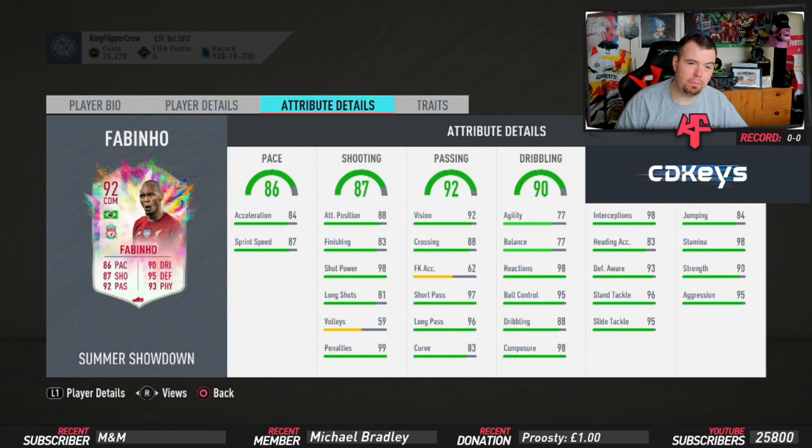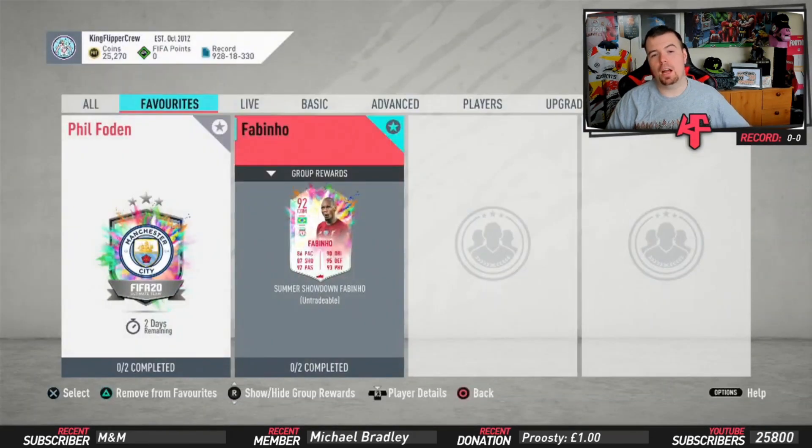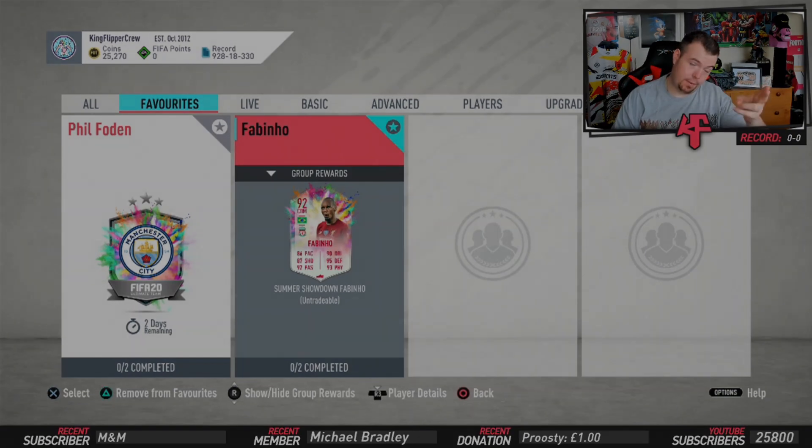Let me know in the comments below which one you're going to do - are you going to do Fabinho or Foden? The SBCs are pretty similar to be honest, apart from it being an English player requirement. Hopefully I saved you some time and money - feel free to drop a thumbs up, it helps the channel. If you're new and want to see more SBC methods like this for FIFA 20 or FIFA 21, hit that subscribe button and make sure the notification bell is on. Thank you very much for watching, see you in the next video!